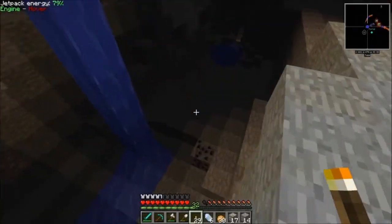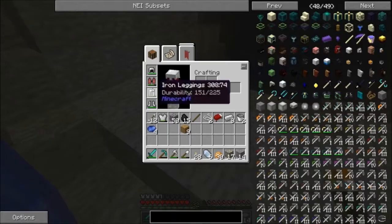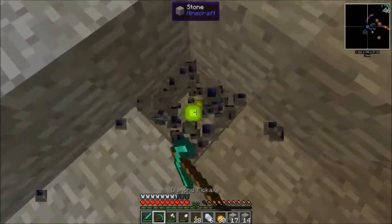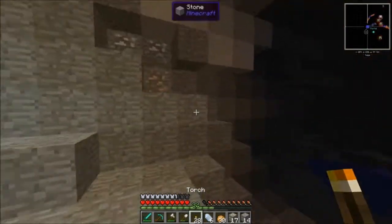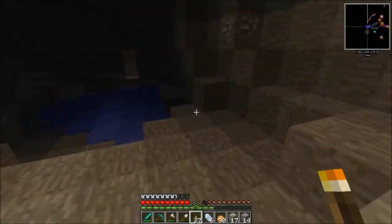Running low on power, but we might actually want to stop using it and just save it so we don't run out of power. We added the Custom NPCs mod — well, not NPC Quest, Custom NPCs mod.